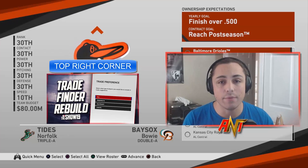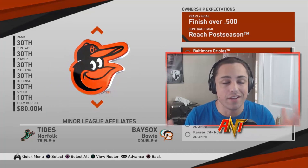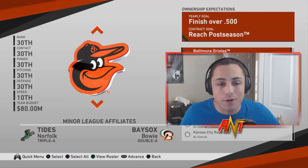Today we're gonna do something I don't think anybody in the MLB community has tried to do. We're gonna go 0-162 — a winless season — and then we're gonna try to go 162-0. Is it possible? I don't know, we're gonna try it anyways. That's the whole premise of the rebuild.